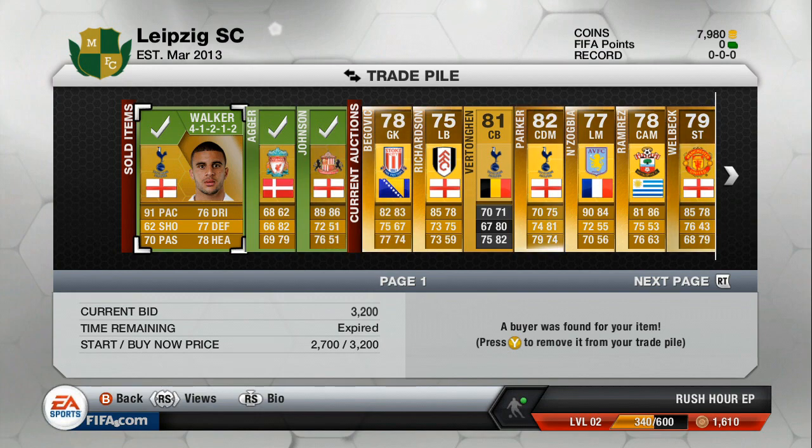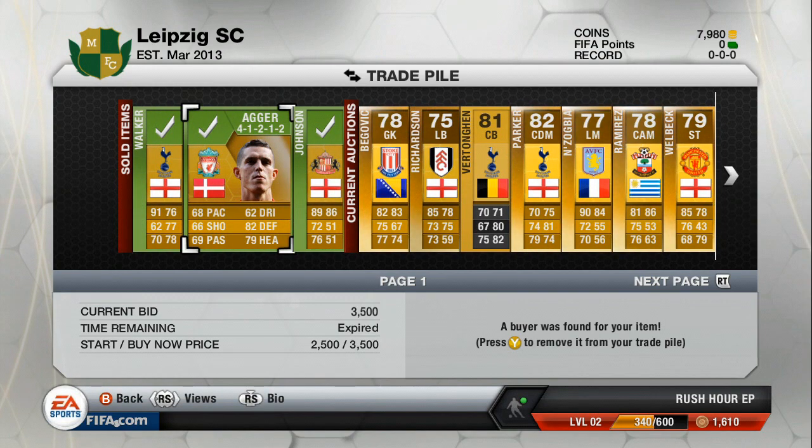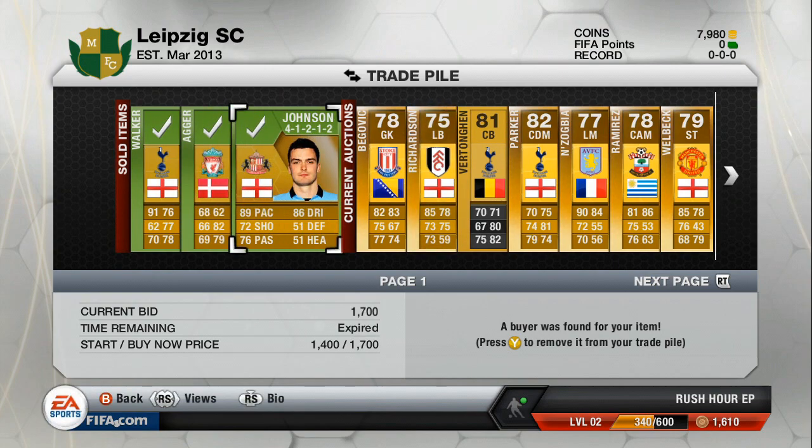Three of my players have already sold. Kyle Walker has gone for 3,200 coins. Daniel Lager has gone for 3,500. And Johnson has gone for 1,700.